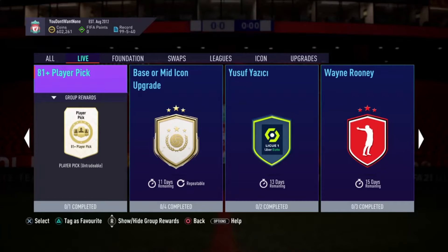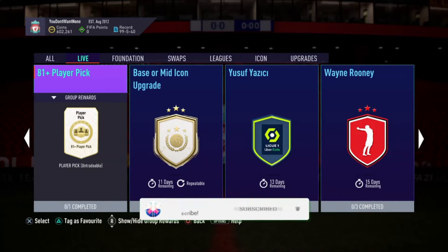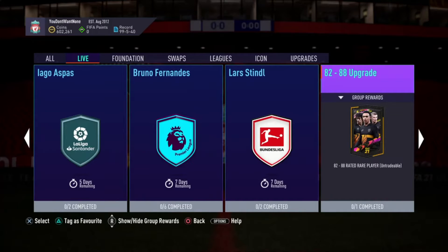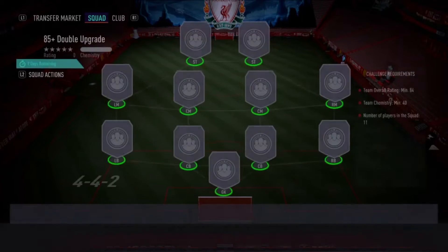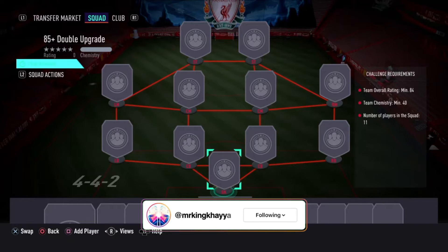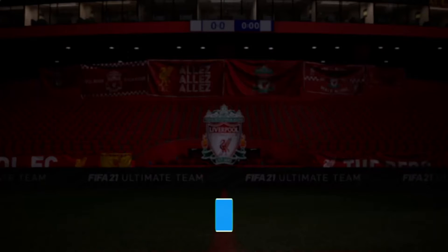Hey guys, it's Mr. King, welcome back to my channel. If you could hit the thumbs up and subscribe I will really appreciate it. So EA have released some upgrade packs: the 81+ pick, as well as the 82 to 88, and the 85+ double upgrade which requires an 84-rated squad. I'm not doing that one because I think it's an absolute drop, but it's up to you.